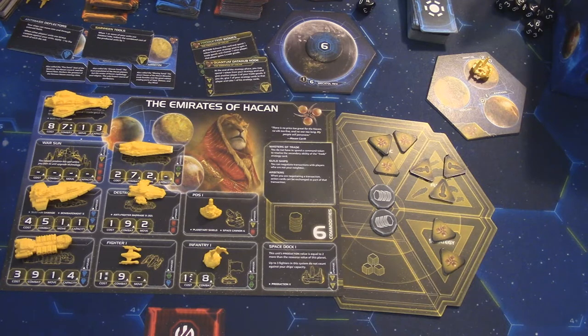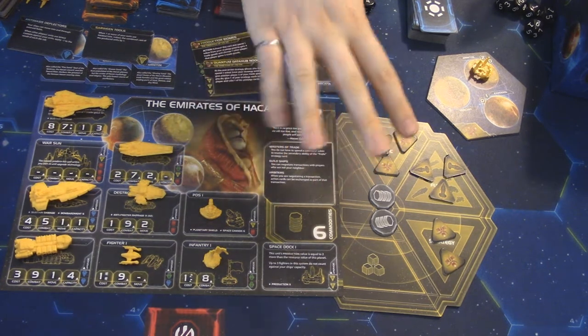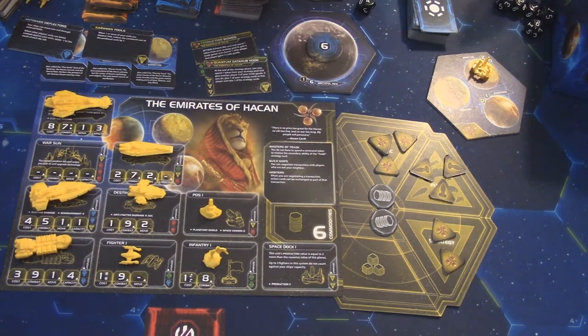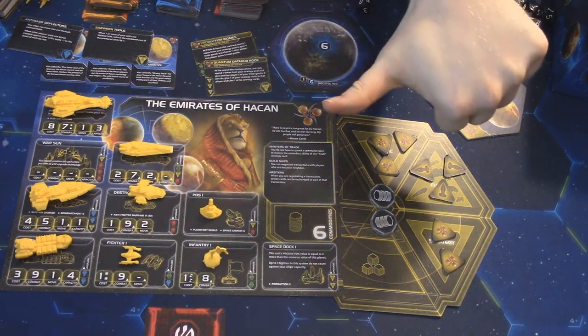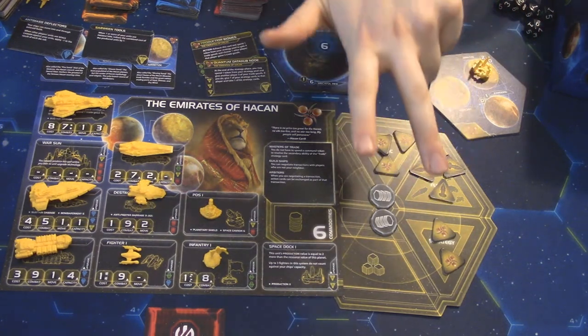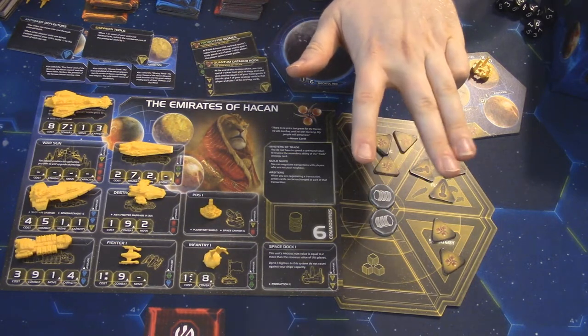Once everyone's done their initial setup, you can start playing. The game is split into four phases: the strategy phase, the action phase, the status phase, and the agenda phase. The agenda phase doesn't happen right away — we'll get to that later.